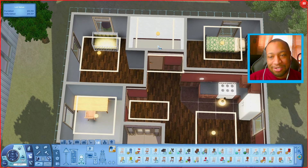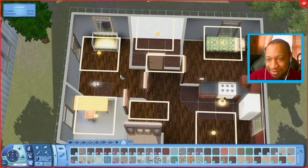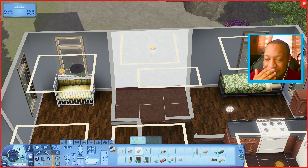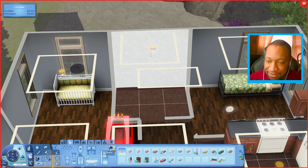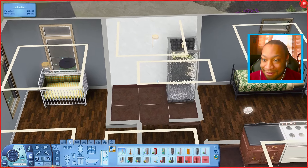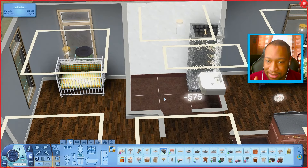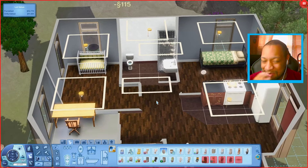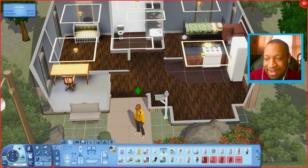Let's go to the bathroom and make sure I have the essentials covered. Should I get a tub? That's 500 — actually the shower is only about 400, so we'll go with the shower. We'll get a really cheap sink beside it and then a really cheap toilet. Bathroom is technically done.